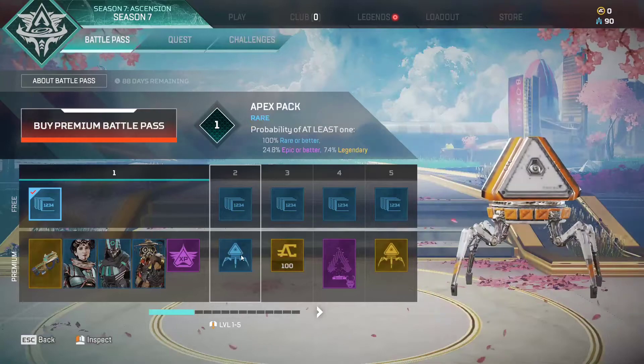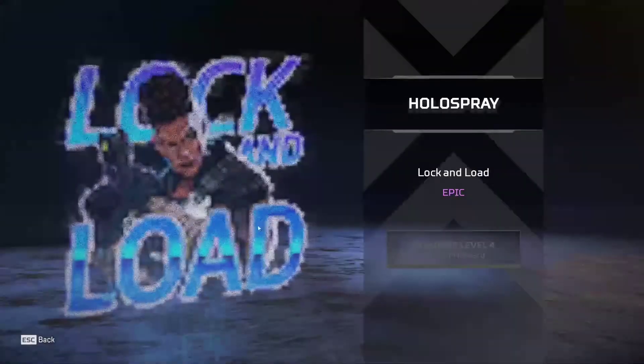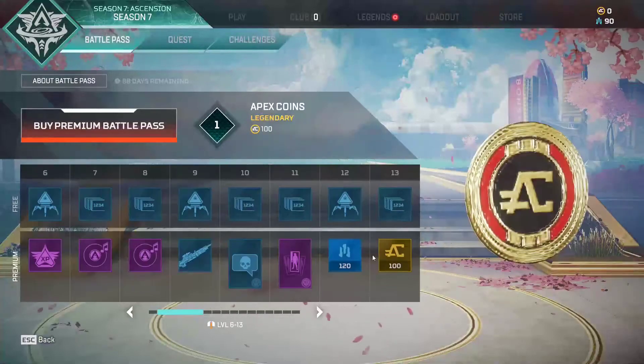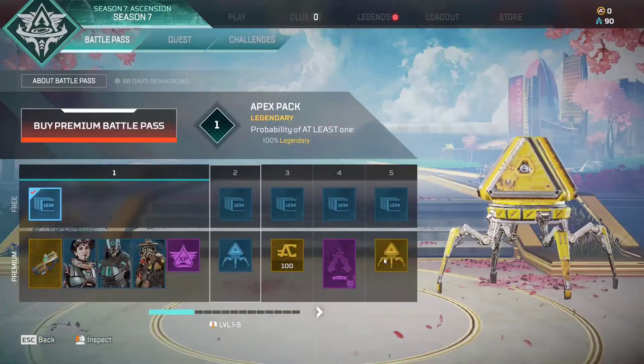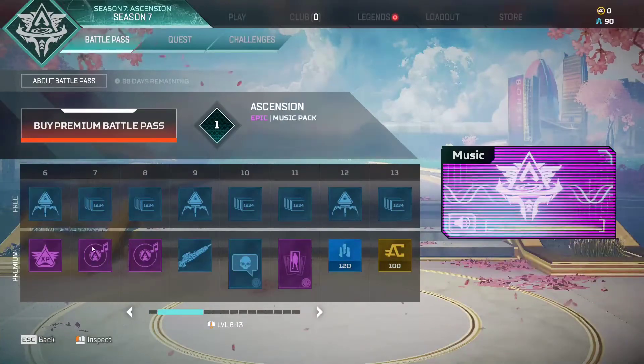Sorry about my quality while my PC isn't the best - I have most of my settings on low. Here is a polished one - XP boost, another Apex pack, more coins, and 'Lock and Load'. These packs are 100% legendary I think, though I'm not sure about all of them.